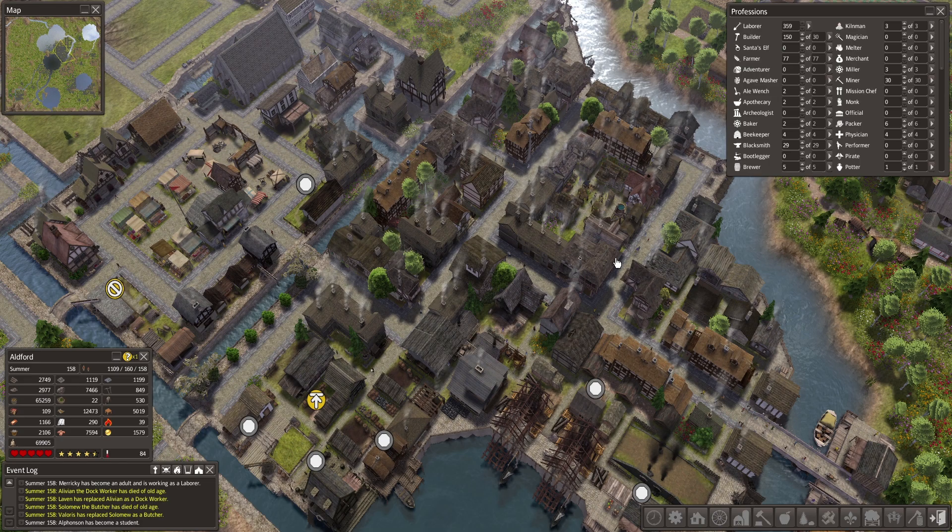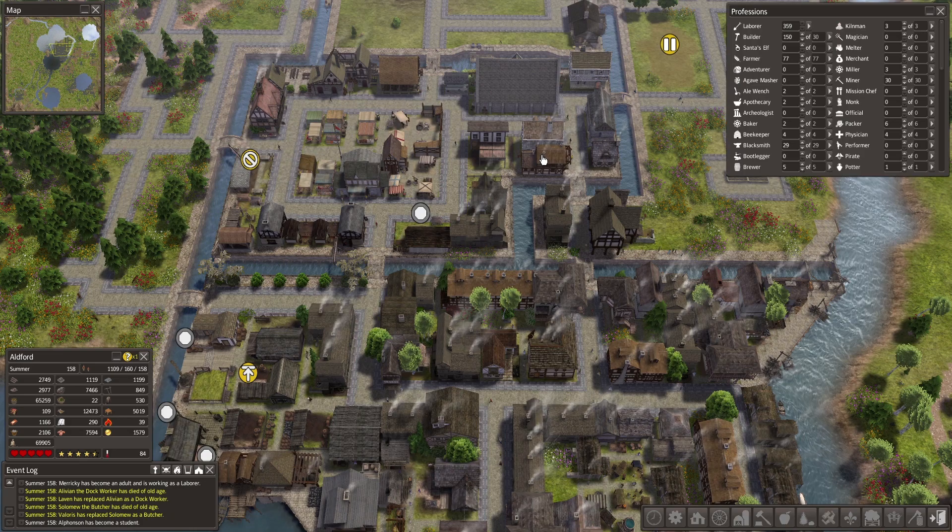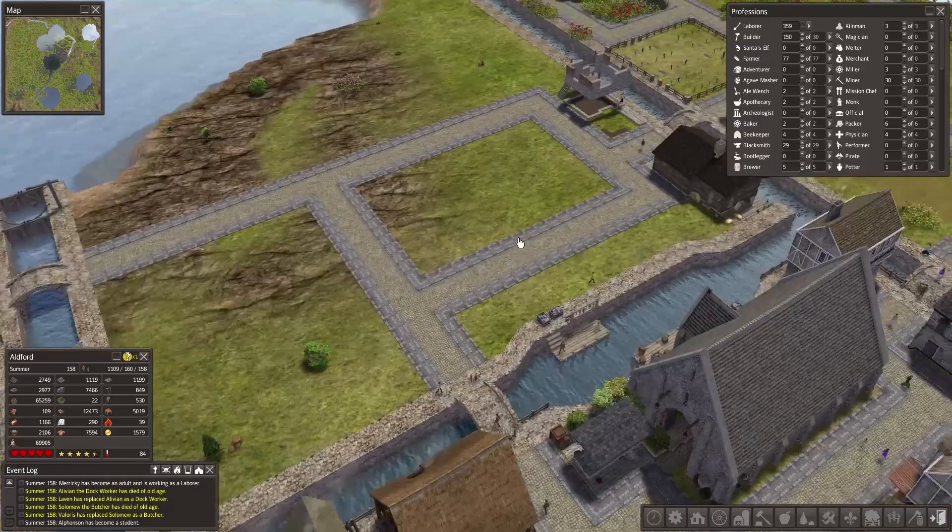Everything seems to be working right now. We have just a little bit of time before another food shortage might take out some of the population. We're really overpopulated because all the homes that we built in the city were really due for a correction anyway, so I'm not too worried about it.